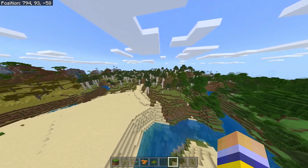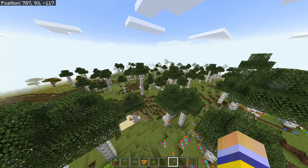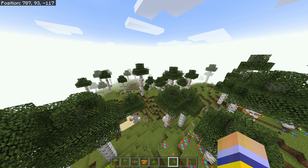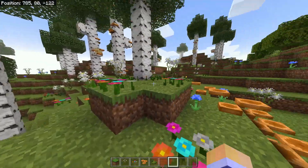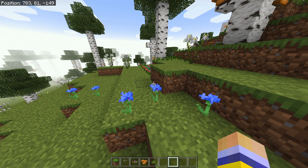Another interesting thing to note about the birch forest update biome is that if you go into it, your render distance — or fog — comes in close, giving you that spooky forest vibe. It just looks great and it adds to the atmosphere of the place.